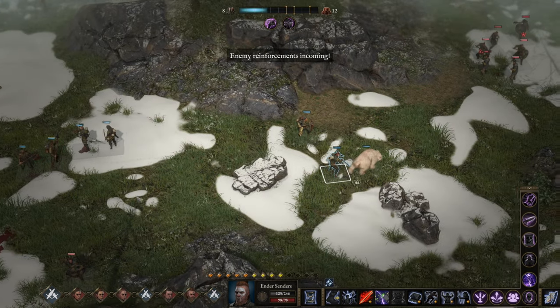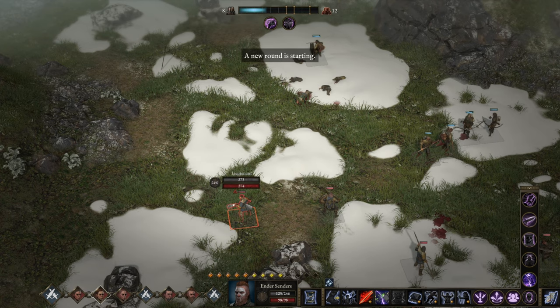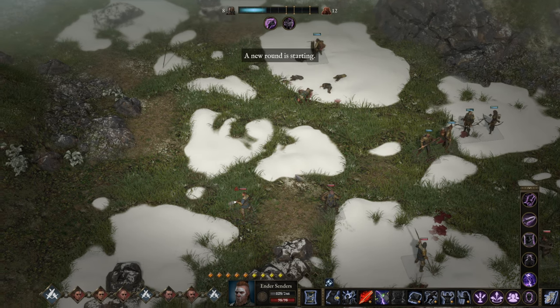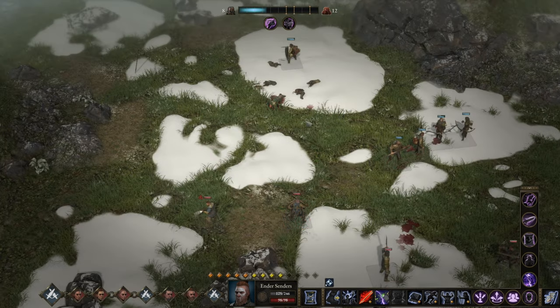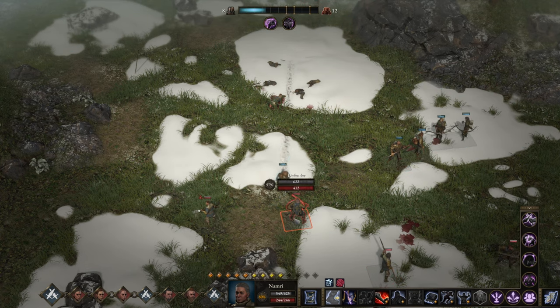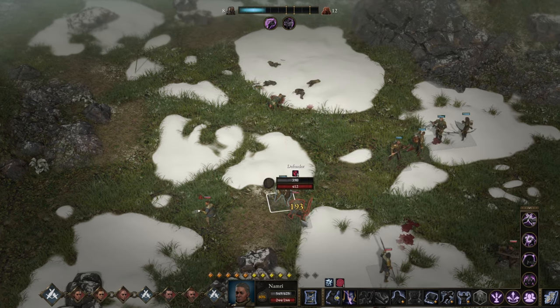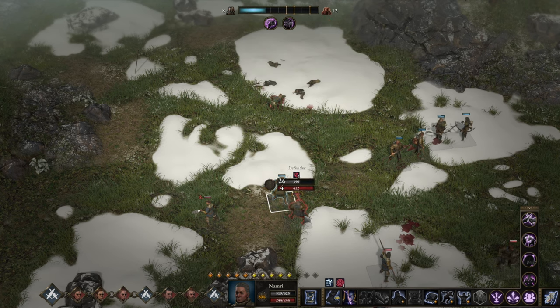Finally enemy reinforcements arrived — two meager lieutenants on this side is all the enemies could muster. Here: the guard's damage dealt by units with the takes of opportunities is increased by 25% and applies confused for one round. Okay, well it was not a mistake — it's just a passive buff of this particular region.